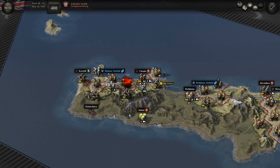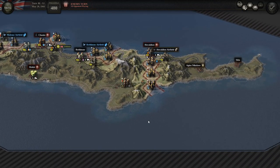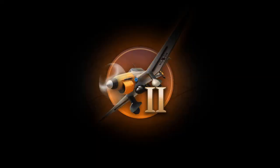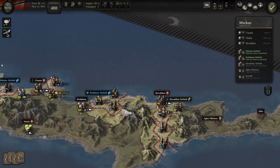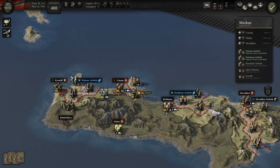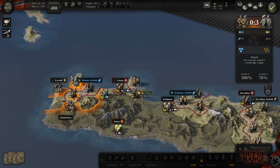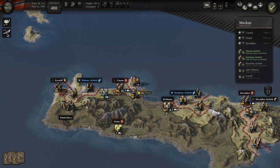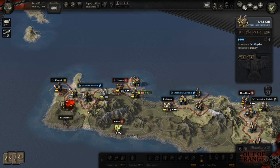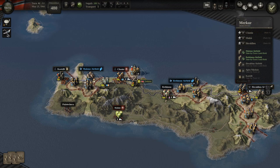They're gonna kill me. I guess that's one unit down. Now I have to hold them as well. Castelli is turn 12, so I don't need to worry about it too much. Let's deploy these guys over here, hopefully they get to hold.